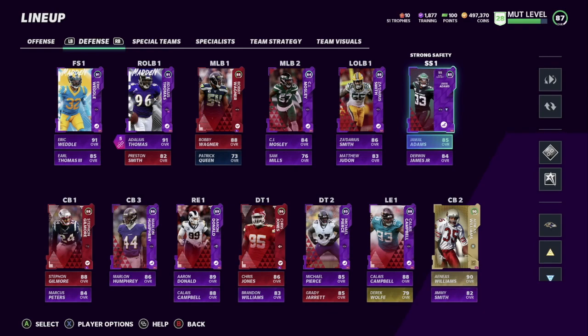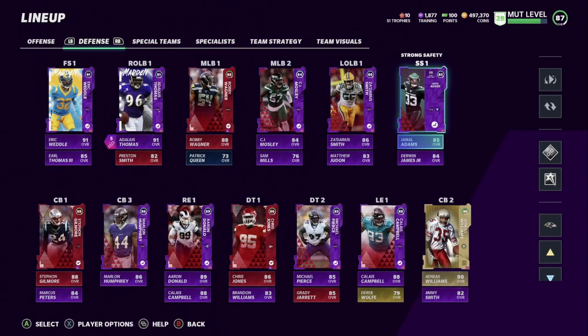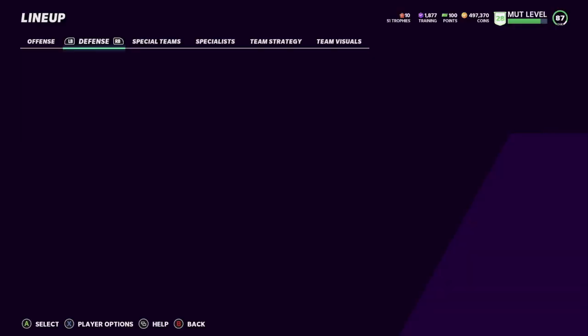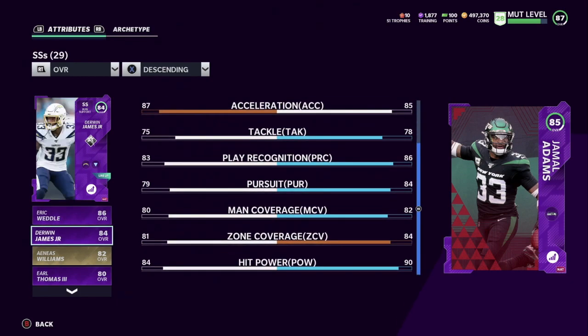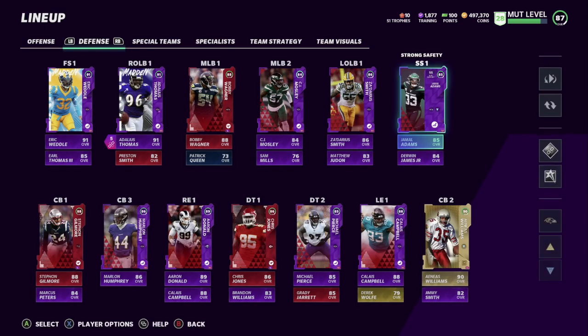I did get Jamal Adams because I plan on keeping him all year. I powered him up — to me it was a smarter investment because once he gets an upgrade he's already going to surpass Simmons. Isaiah Simmons probably won't even get a power-up to the end of the year, just like last year with the rookies. Right now he has 86 speed, 90 hit power — this card is insane. I do have to check if he gets enforcer with that 90 hit power.